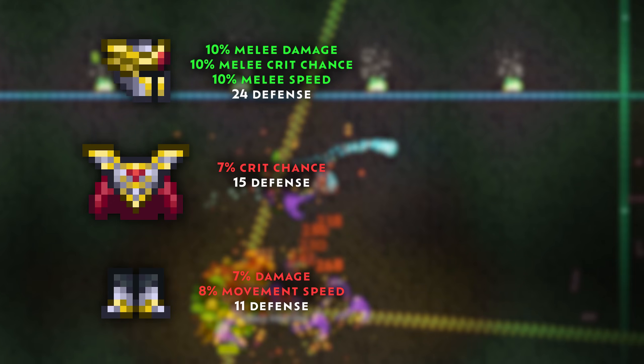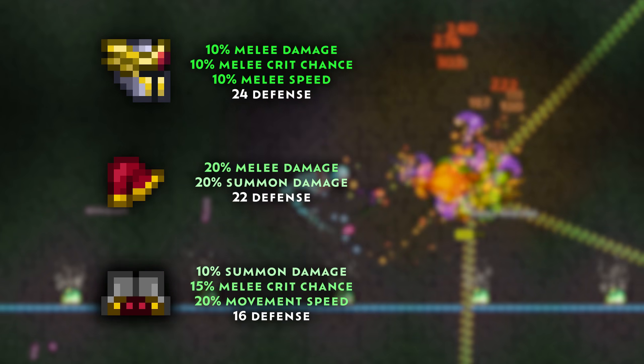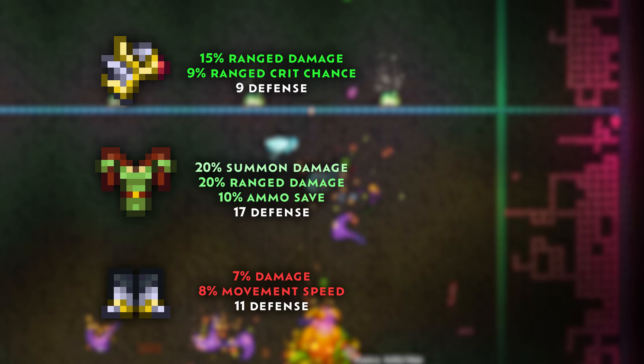If you're a melee, you can swap out these two pieces with Monk Armor. Sure, you might lose a set bonus, but you'll also gain a lot of damage, defense, and movement speed boosts. This also applies to other classes as well. The Huntress' Jerkin, for example, gives you 20% more ranged damage.